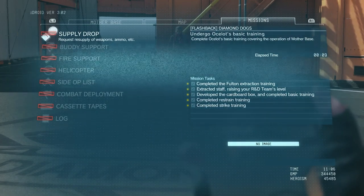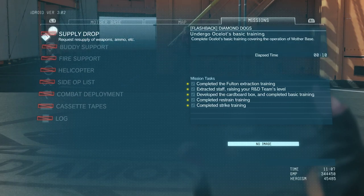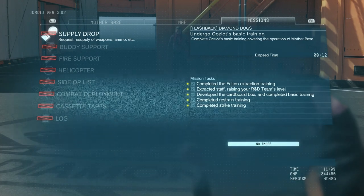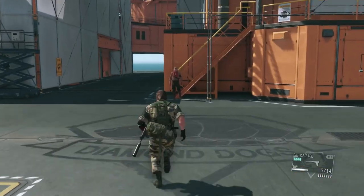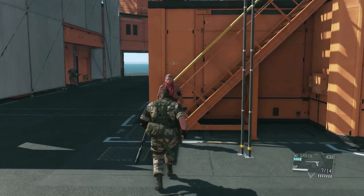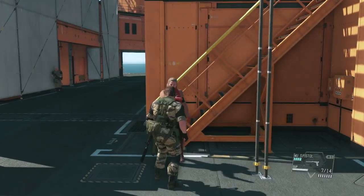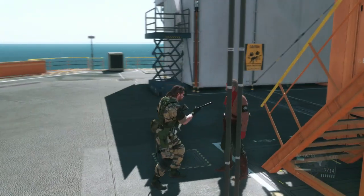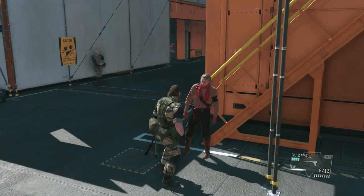Here we've got the mission tasks. The first one is complete the Fulton extraction training, second is extract staff raising your R&D level and develop the cardboard box, and third is complete basic training. Those first three are compulsory, so when you complete this mission you end up getting those three anyway. The last two are optional.